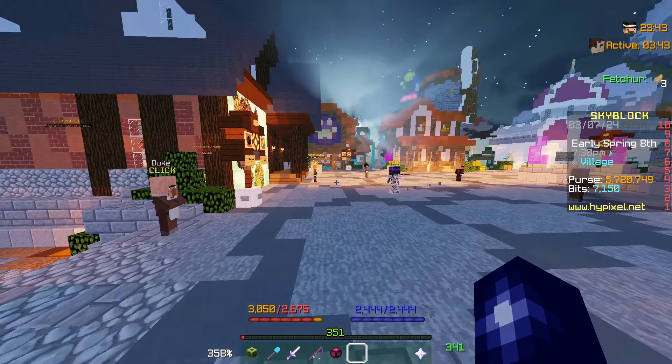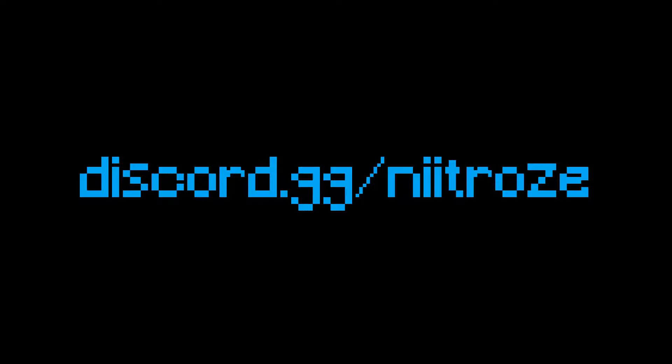Before we go any further, if you are planning on purchasing anything from the Hypixel store, make sure to use code Nitros — it gets yourself 5% off. You should subscribe to the channel. If you watch the videos and you haven't subscribed, please make sure to do so. You should join the Discord server, linked in the description of this video. We offer Slayers and Dungeon Carries, so if you need carries or want to carry and make some coins, make sure to join.